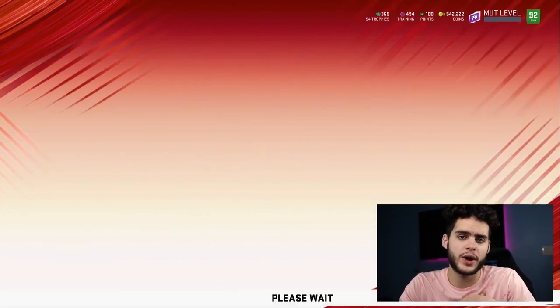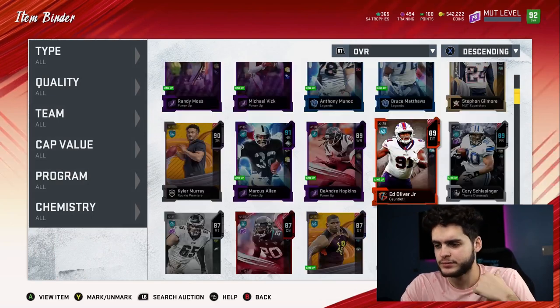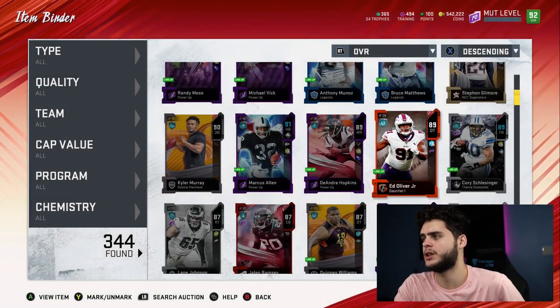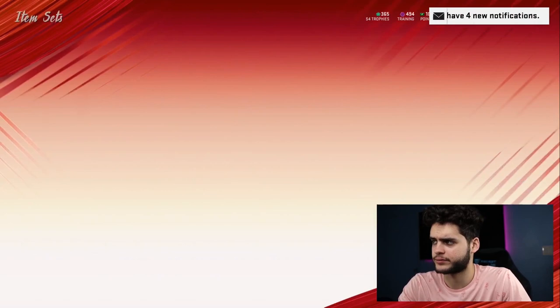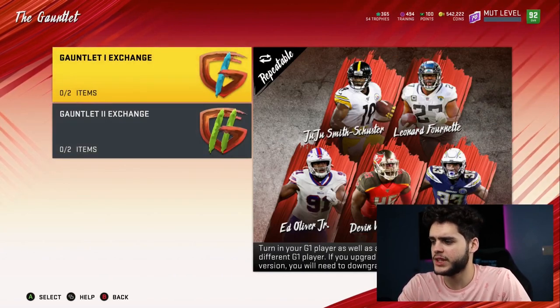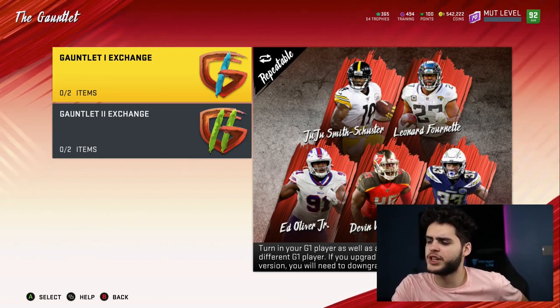As you guys can see, if you have Devin White or JuJu Smith-Schuster, you can increase your receivers or middle linebackers. I might end up just sticking with Ed Oliver because I think he fits the bill for the position I currently need — defensive tackle. That's kind of the only position on my team that I haven't really filled yet. You could also take Derwin James, which is probably a pretty solid option too. I'll probably end up sticking with Ed Oliver.